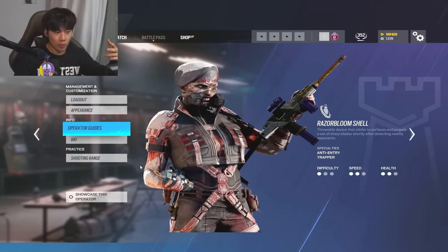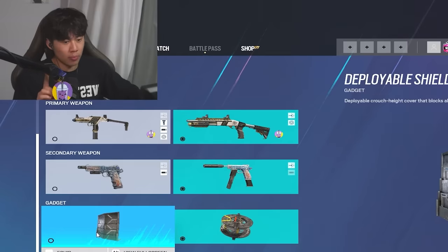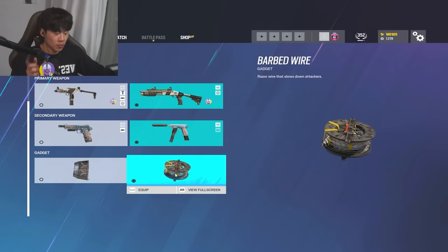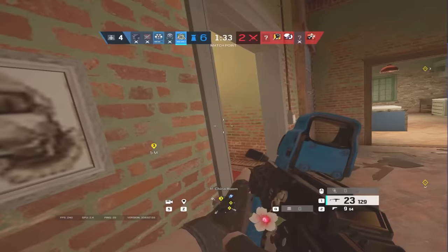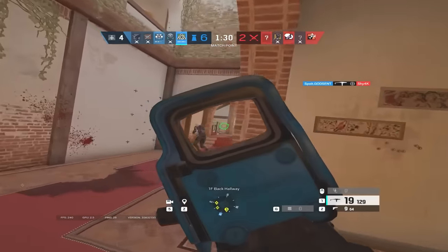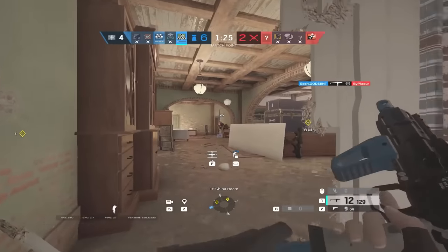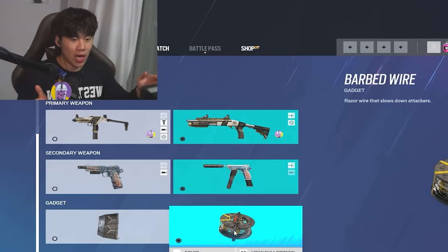The main use of Thorn in this current meta is you want to be spreading out the traps. Shield is okay on Thorn, but the deployable shields right now kind of suck because everyone's already swinging - there's no point hiding behind a shield. I recommend using barbed wire. My best tip for Thorn is spread out your traps. Do not put barbed wire next to a Thorn trap situationally. If you're defending a large bomb site you can spread it out, but if you're playing a small bomb site it's okay to bunch them up. The barbed wire and Thorn traps should be an alley-oop to your gunfights - be more aggressive with the traps.